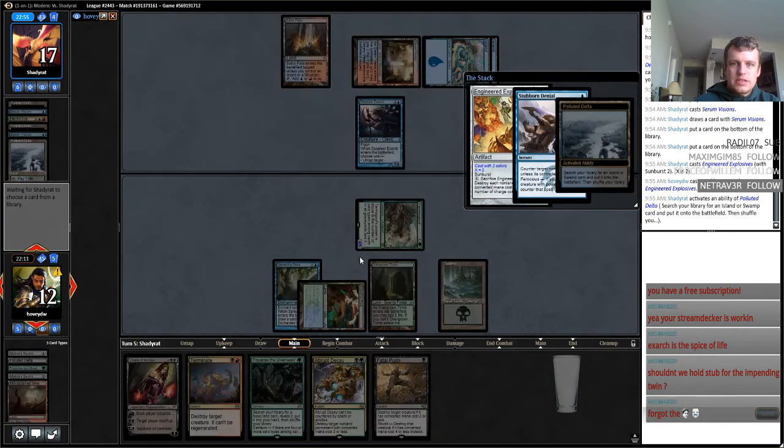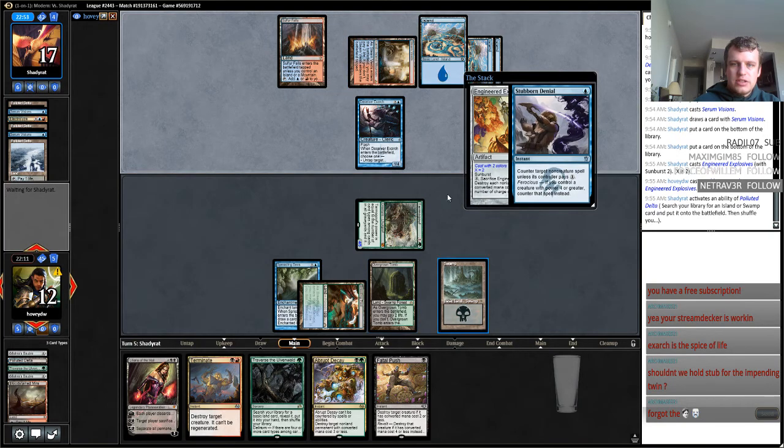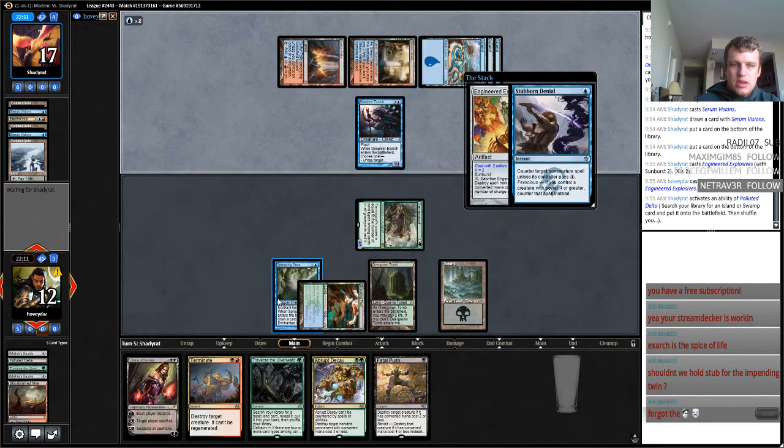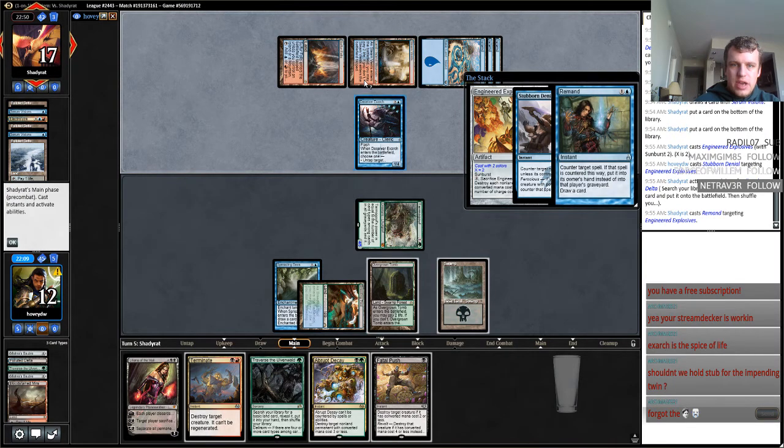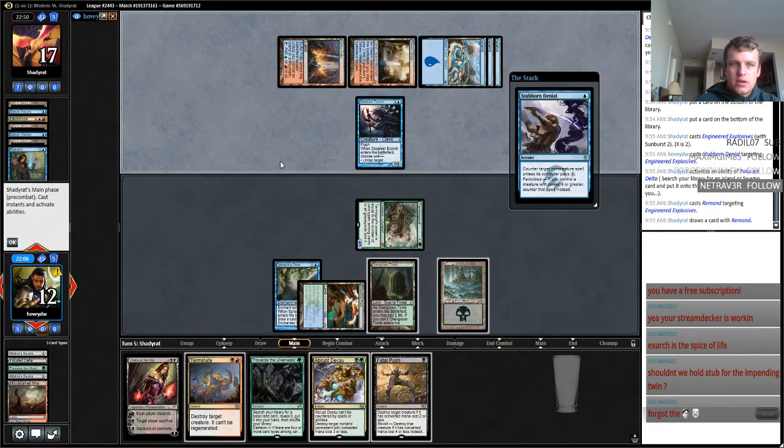If my opponent remands my Stub, that's fine. I think I'm just going to Decay this, and then I'll just Traverse for a Fetchland and Edict this Exarch. He remanded his own — okay.